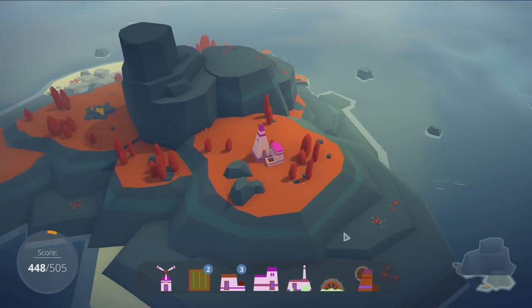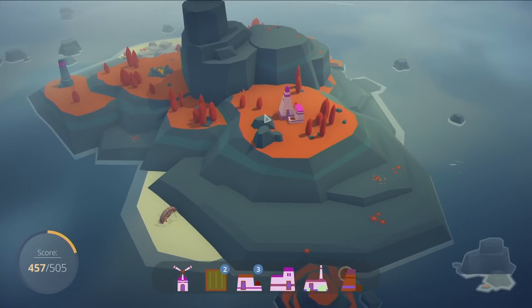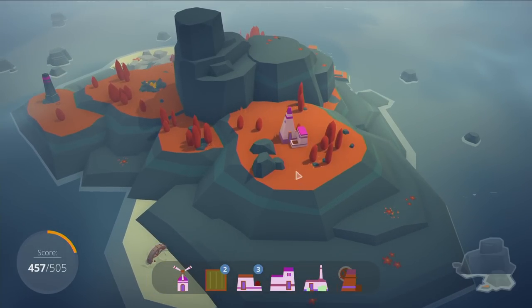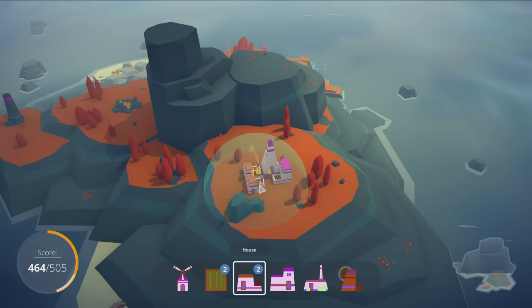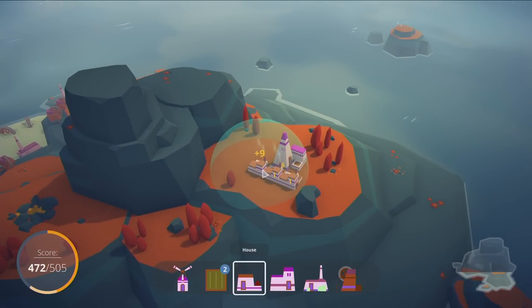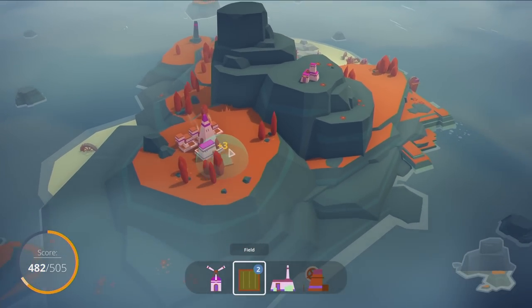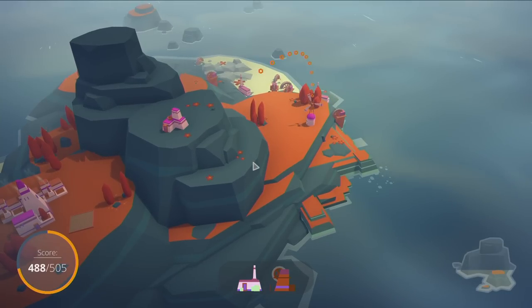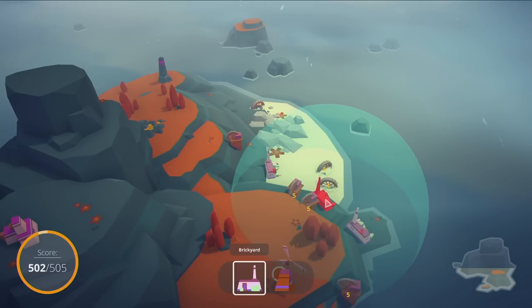So by the end there are some very high value things — there's a tower, for instance, that gets points for every house in range, and the range is like this enormous circle. So it behooves you to hold the tower and fill in all the houses first, then just put the tower at the end. I think I got 78 points off of one of them — which in this game is a lot. What happens if you place everything down with horrible placement? That's when you lose, and you just start from scratch with a brand new set of islands.